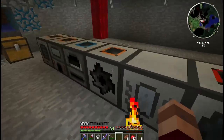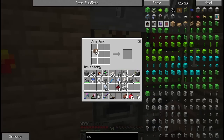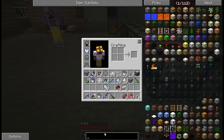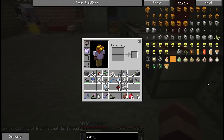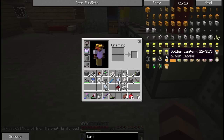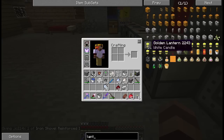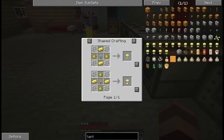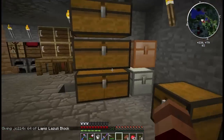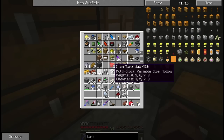Have you seen the Bibliocraft lanterns yet? You should check those out if you haven't — they're called golden lanterns. They're pretty easy to make. There's also a new table in Bibliocraft — it looks like an end table. You can right-click your lantern on it and it will place the lantern on the table and provide light. You can also right-click a torch on the table and it will place the torch on the table.